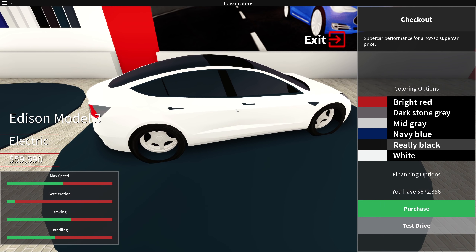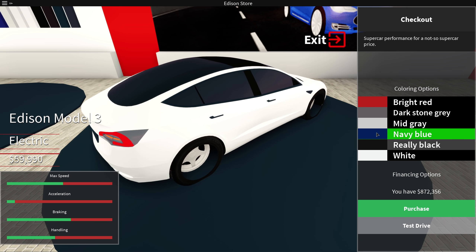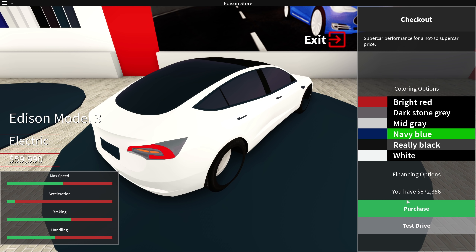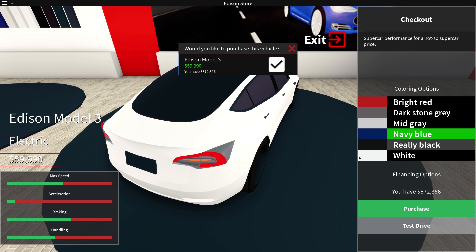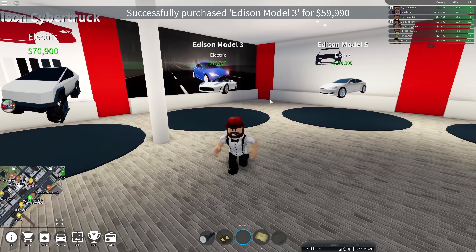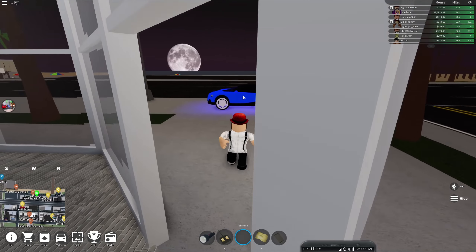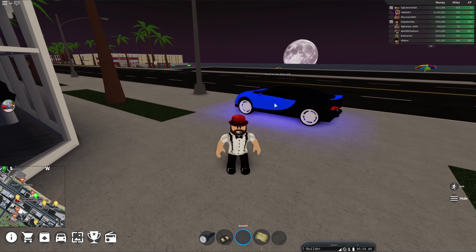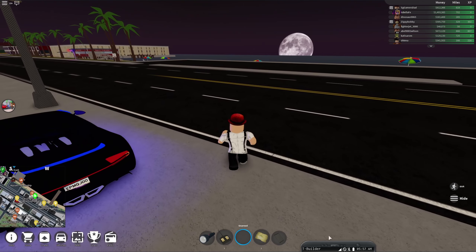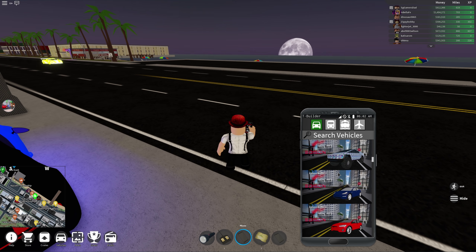So here it is, we gotta get it. Let's make stock color, maybe really black, because I never bought a really black one. And here it is, let's go test it out. This is my Bugatti Chiron from the last video, but now it's time for a new toy.